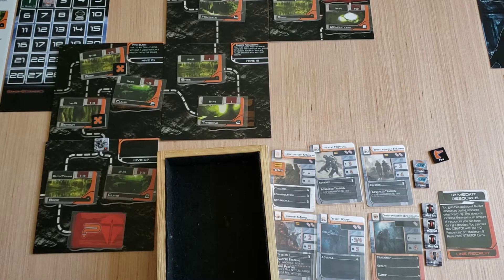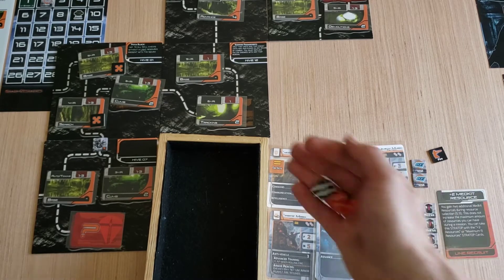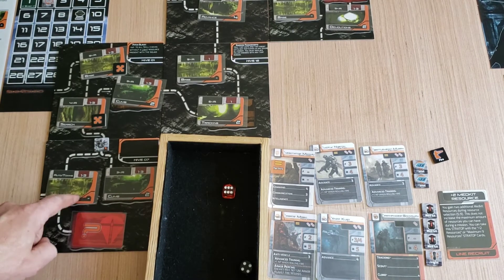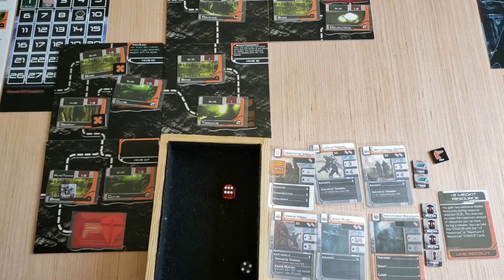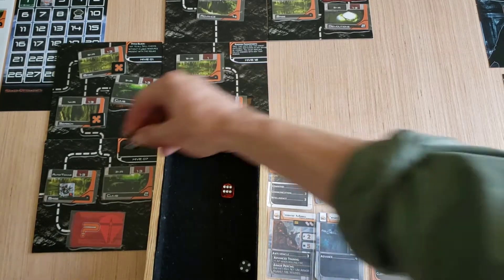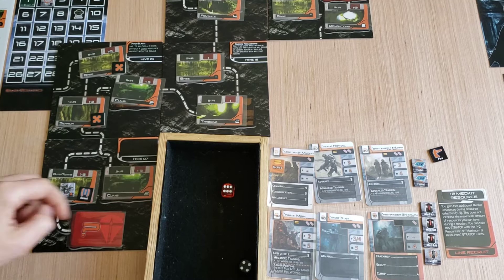I'm not going to use my squad leader's command and generate command ability right now, if they're needed. Six divided by three is two, so more than enough to get the scout one required. We'll place it there, and we are going to have an automatic event, so instead of a multi-purpose marker we'll just place the event there. For the toxins, we automatically trigger the event.